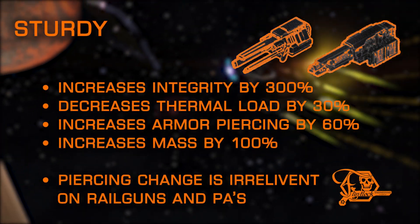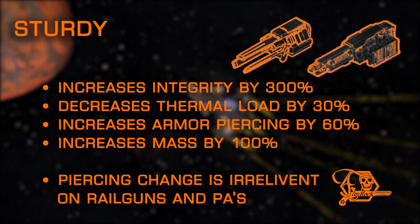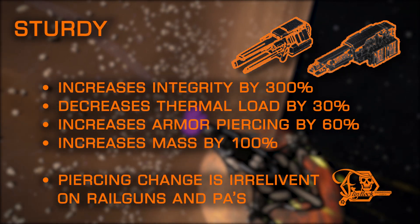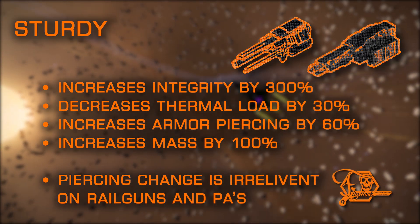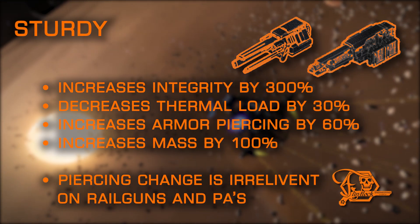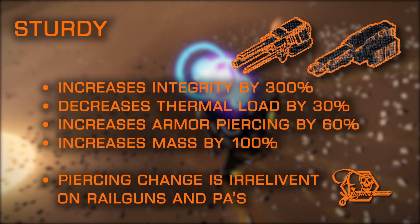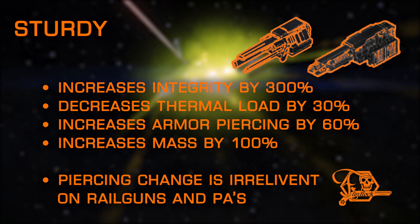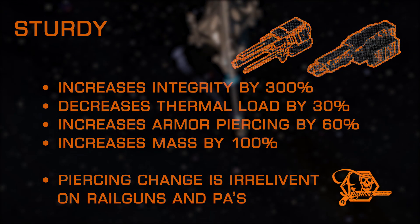The sturdy modification is the opposite of lightweight. It doubles the mass of the hardpoint but drastically increases integrity. While sturdy also adds a solid increase to piercing values, this is irrelevant on railguns and plasma accelerators, as their inherent piercing value is already above all ships currently in the game. It also adds a slight thermal load reduction. Sturdy is an excellent choice for hull tanks and is almost mandatory for running shieldless.